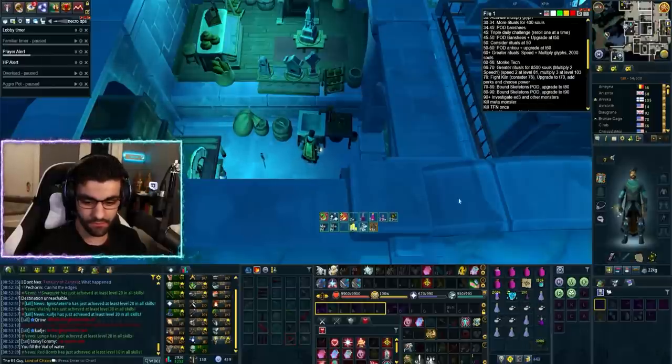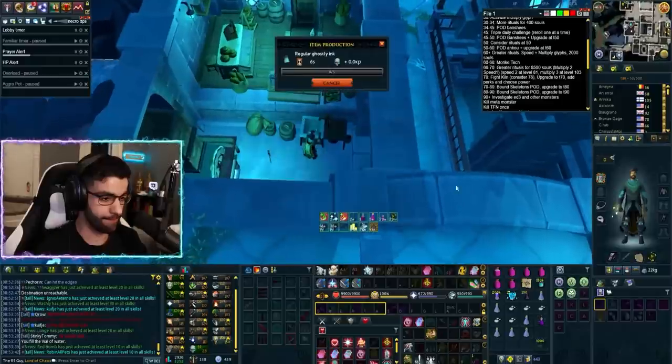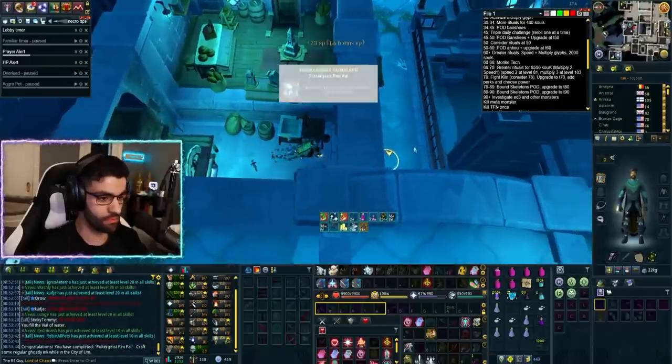For Task 10, craft some regular ghostly ink while in the City of Um. This requires lesser necroplasm, a vial of water, and ashes. Just make sure you're in the city when you craft it and you'll get the achievement.